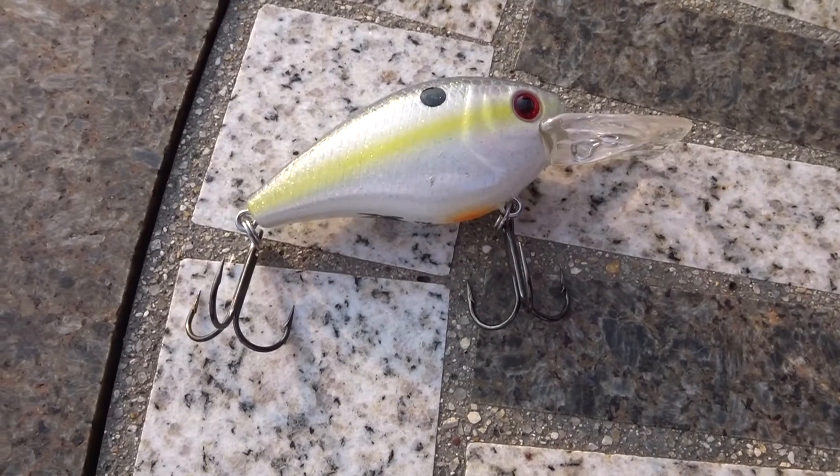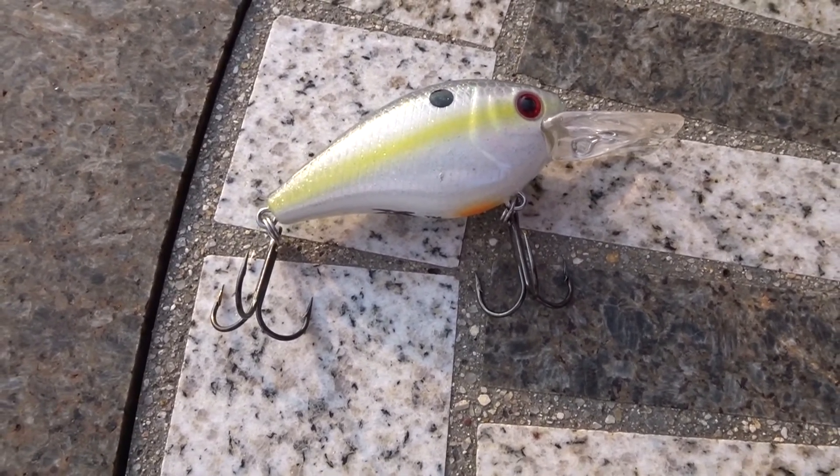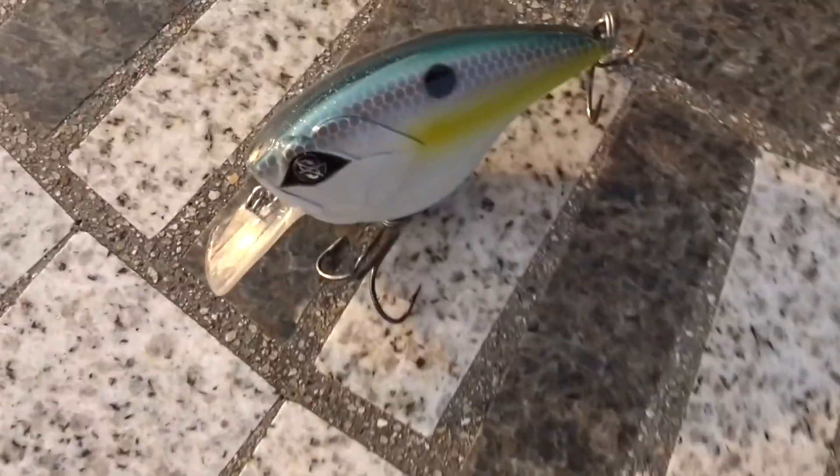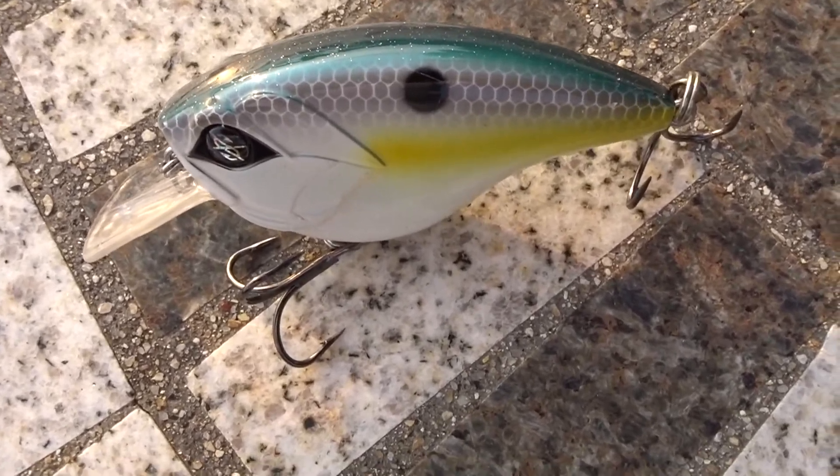Welcome back to the test lake. Tonight we're doing something a little different — a head-to-head battle. We have two lures on the chopping block: the H2O Express squarebill crankbait and the Guggen Squad Flat Banger. We've already reviewed these lures individually; links are in the description below. This head-to-head was requested by one of you — Brayden, who commented asking for exactly this matchup.